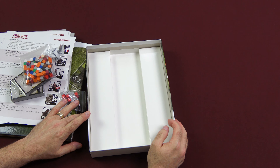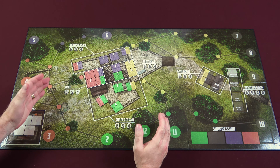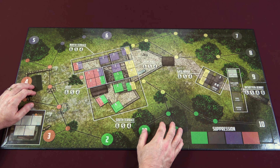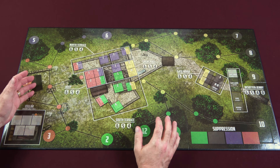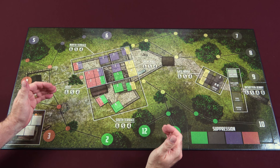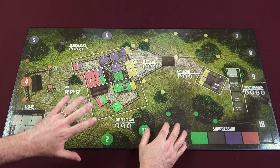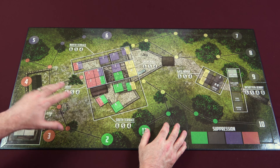Here is a look at the map that comes with Castle Itter. If you've played Pavlov's House, this is going to look very familiar — it's the same type of layout as the tactical map in that game. If you've played any State of Siege game, it will also look familiar because it uses the same track progression format to advance forces towards the castle.